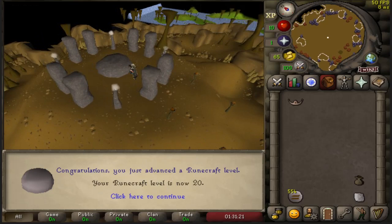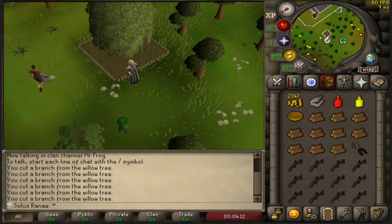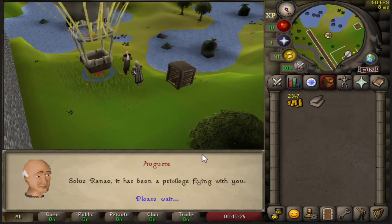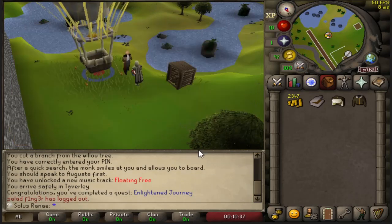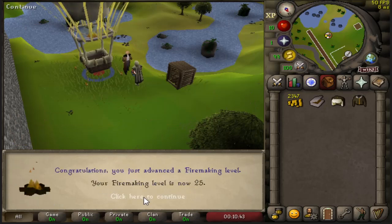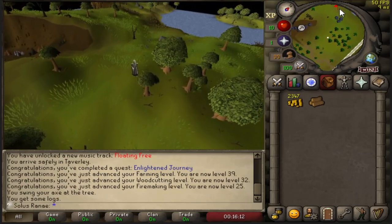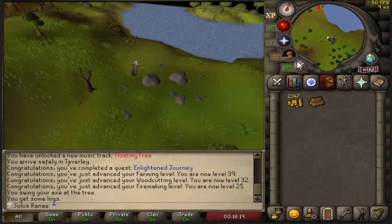And there is 20 Runecrafting - back to completing Enlightened Journey. Grabbing the last branch I need. And we've made it to Taverley, time to finish the quest. Enlightened Journey completed - 39 Farming, 32 Woodcutting, 25 Firemaking. Now that I've completed the quest I can use the Balloon Transport System. This will be used for training Construction as it allows me access to the sawmill with relative ease. I'm planning to move my house to Taverley and use the Balloon Transport System to go back and forth between Taverley and the sawmill.